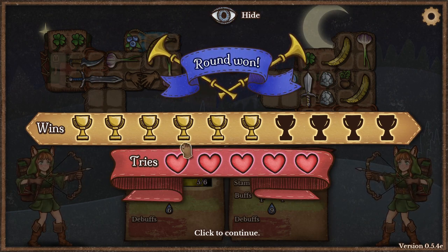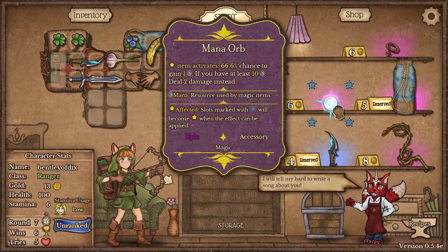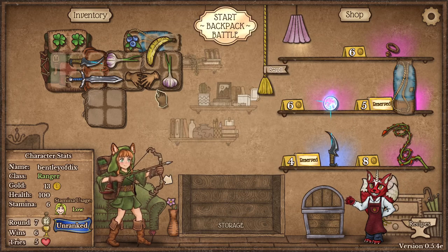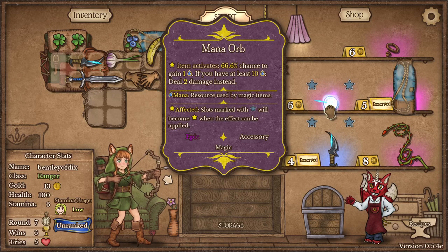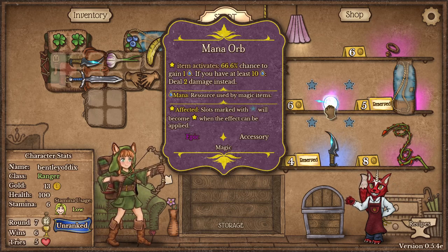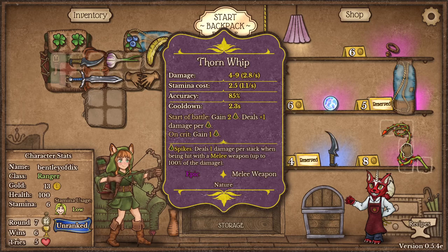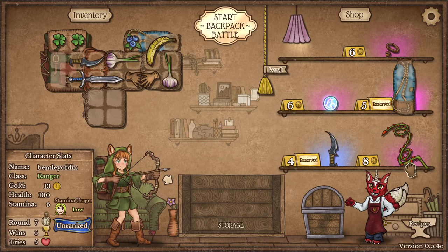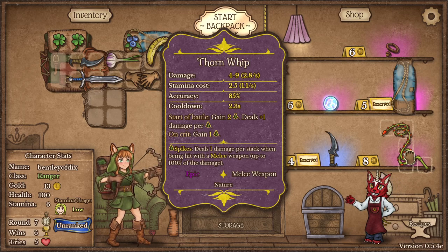She's like, I got two bananas. So this mana orb — it has a blue line on it. What does the blue line mean? It can link to something. This dagger also has a blue line. It has a chance to gain mana; if at least 10, you deal two damage instead. So this and the blueberries have a similarity there. We also have a thorn whip, which we could get. This is a nature weapon. We have a nature weapon here — it does four to nine damage. It has a stamina cost; our stamina cost is really low. We could probably afford to put another weapon into play.